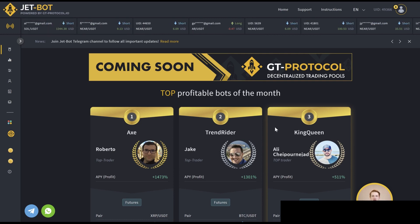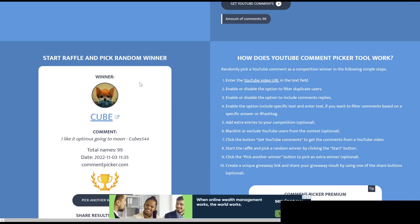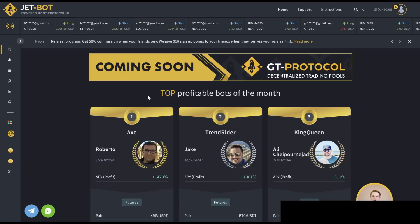Before I end this video — if you guys want a chance at winning $10 in USD, all you have to do is like the video, comment on the video, and join my Telegram group, leaving your Telegram username in the comment section below. I started these bots about 10 hours ago and I'm already in profit, which is really nice. Let's do the YouTube random comment picker from our last video — and the winner is Cube, congratulations, you just won $10 USD! Guys, I really appreciate you watching. I'll see you all in the next one.